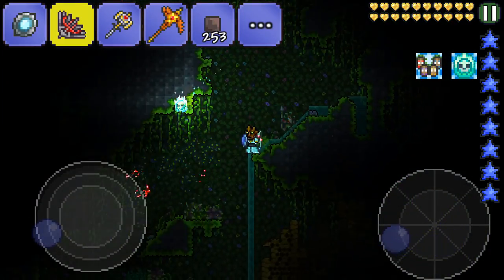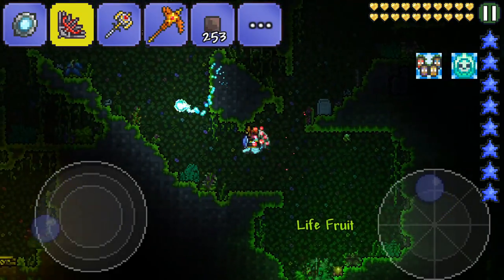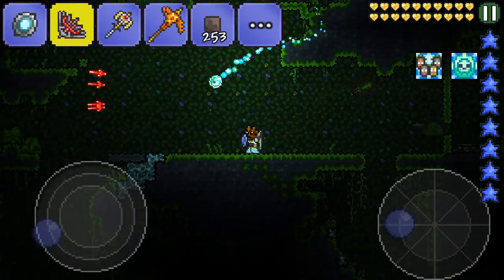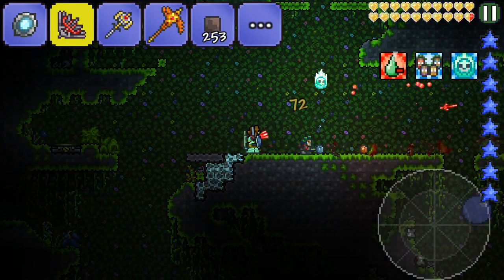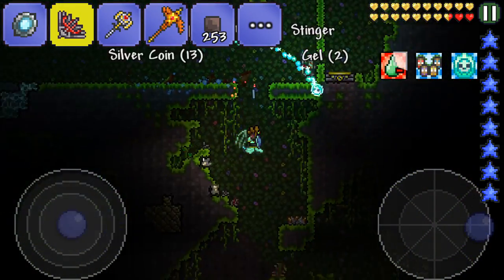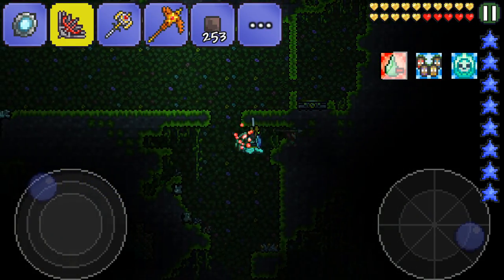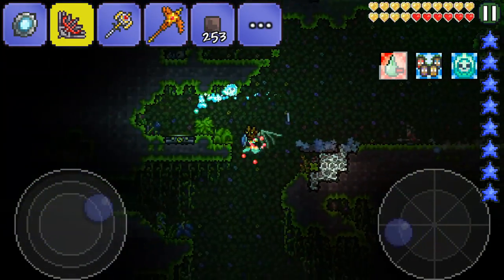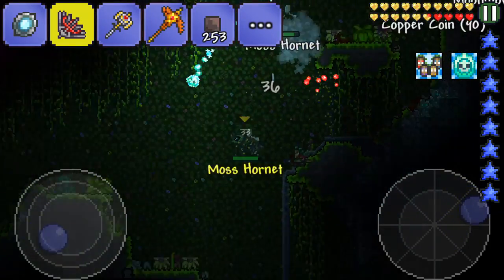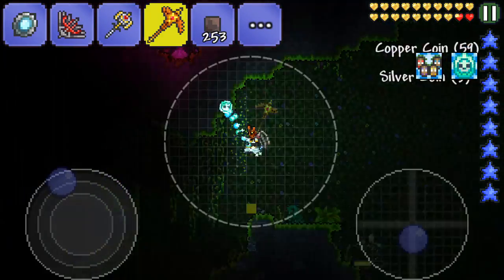I want to get the turtle shells to make turtle armor because turtle armor is going to be a massive help — it defends you a lot and increases your chances to survive. The full set bonus is that attackers take the full damage of what they attack you with. It's really helpful in a lot of situations, especially combined with the master ninja gear, which can dodge attacks. That would be really good for me personally.